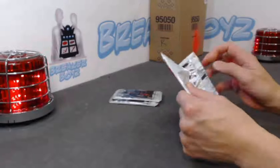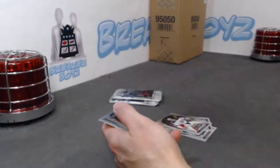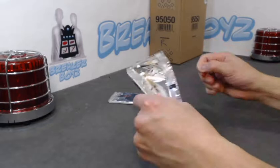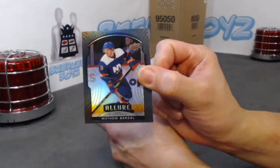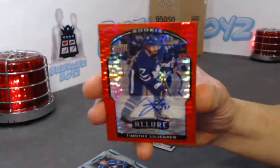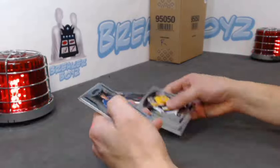Three packs — should be one auto in here. Keith Yandle orange slice, Liam Foody grand entrance, Gage Quinney SP rookie, Jason Robertson — another one to his pile. We have a Matthew Barzal black rainbow. We have our auto — Timothy Lilligren out of 299, red rainbow auto. Nice hit for Lilligren! Shane Bowers SP rookie, and we have a Michael DiPietro base rookie.